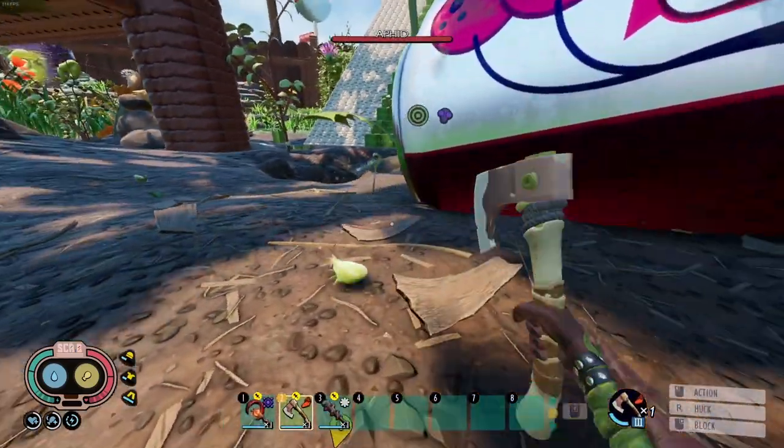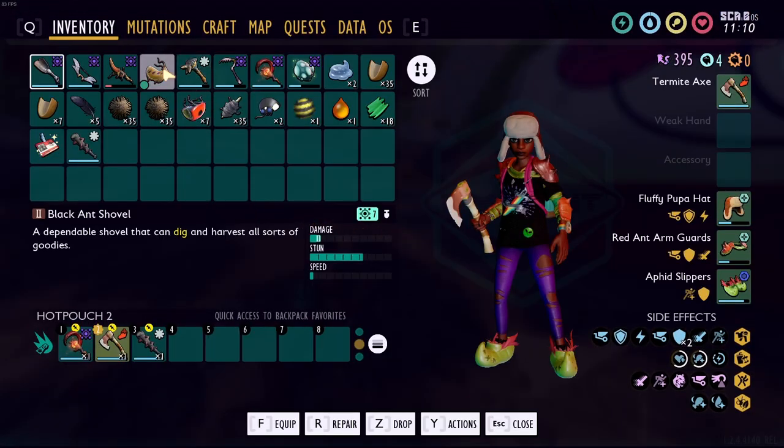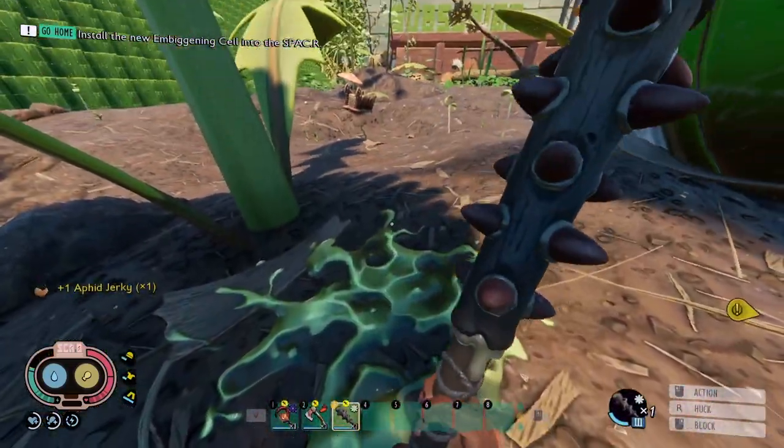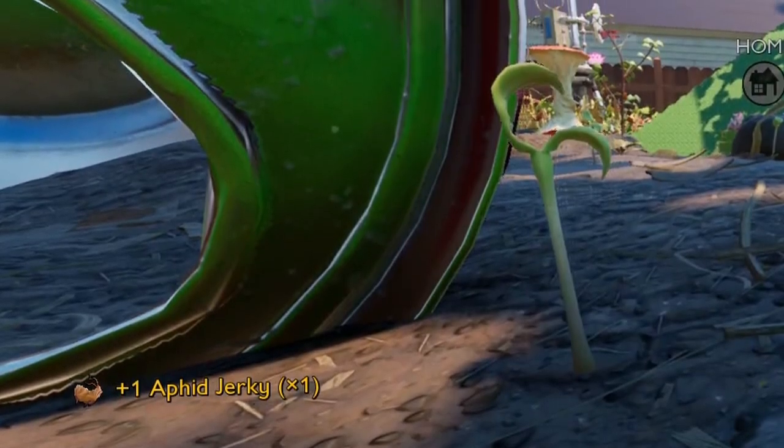The first tip is the ability to cook and jerkify your food with spicy or salty weapons. Once you get further in the game you can put a status effect on your weapons - spicy or salty damage. If you kill an aphid, weevil, or gnat with a spicy weapon it gives you cooked food. This works for the spicy staff or any spicy-damage weapon. With a salty weapon you get jerky for that specific creature. Tadpoles are included as well.